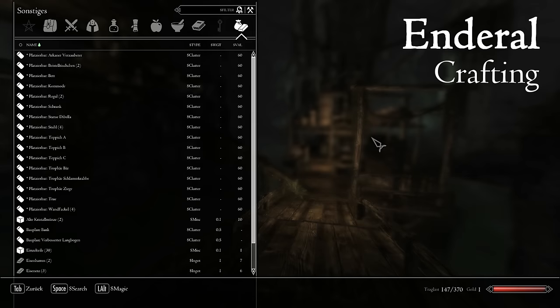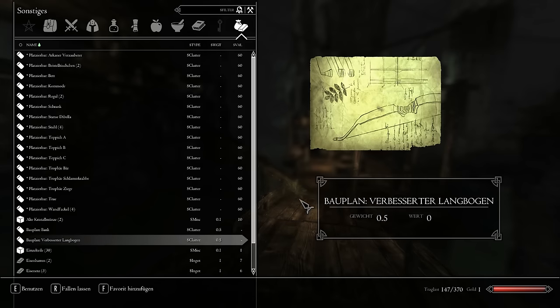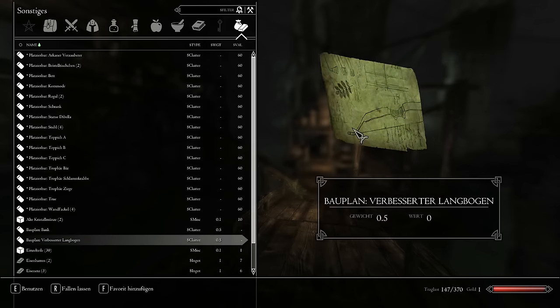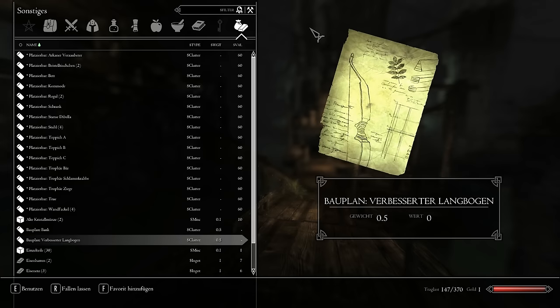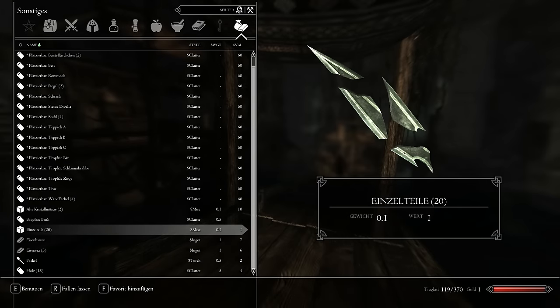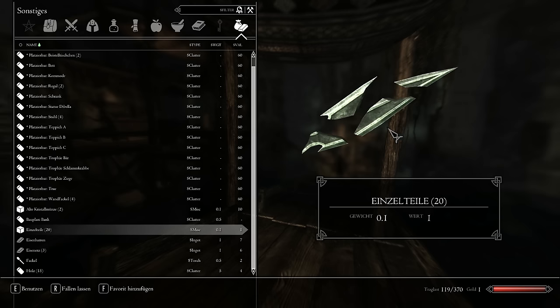In order to create items in Enderal you will need blueprints, which can be found or bought. Blueprints for rare items and relics can also be found in dungeons, but more complex blueprints require a high skill in smithing. It doesn't matter if it's a normal iron sword or an artifact — all blueprints have a basic ingredient in common: spare parts. Those can be found in barrels or boxes. We wanted to make the loot of these containers matter and more relevant. Of course high level blueprints will need quite a lot of those spare parts.